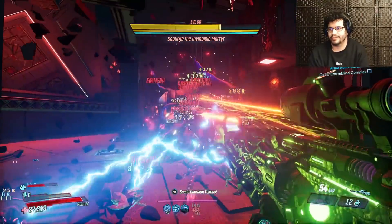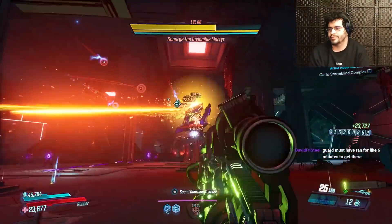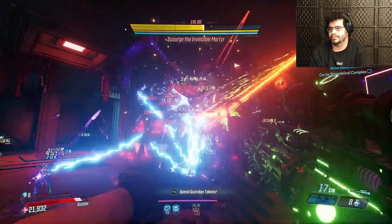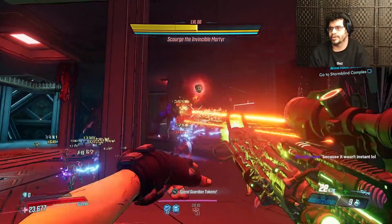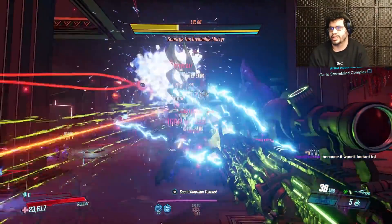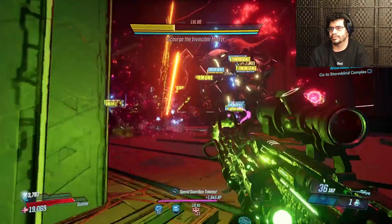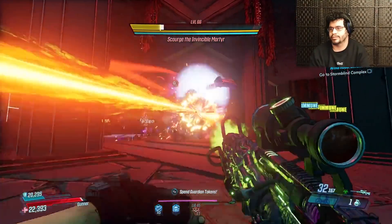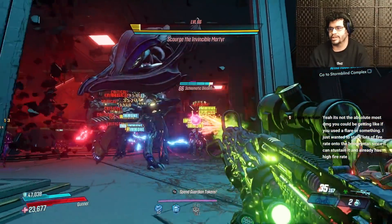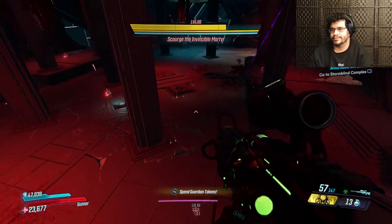Damage isn't bad. Big Surplus any moment now — Baby Bear, just die so I can get my next-two-mag anointment. We can see we take random chunks out. Now we've got Big Surplus damage — not bad. Come on, Scourge. We're hitting those crits. We get to tag those crits while he's down. We're out of grenades, that's not good.